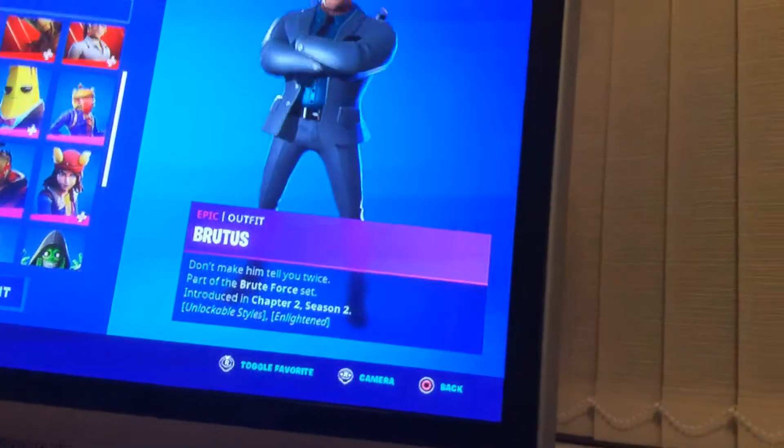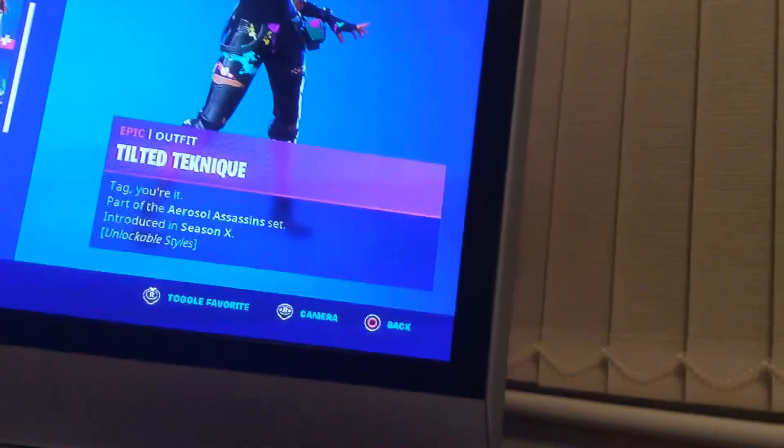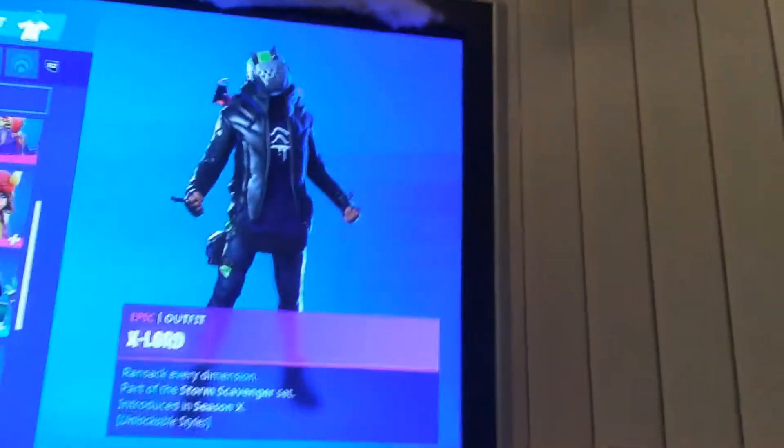I've got Evergreen. I've got Cloaked Shadow. And I've got Brutus. I've got Tilted Tentic. I have Tintina. I have Tomato Head. I've got X-Lord. And I have Luna.